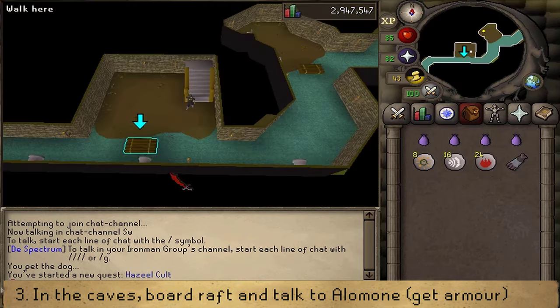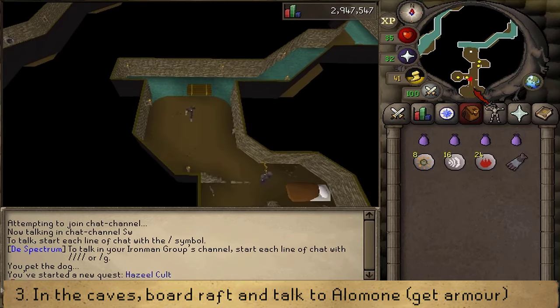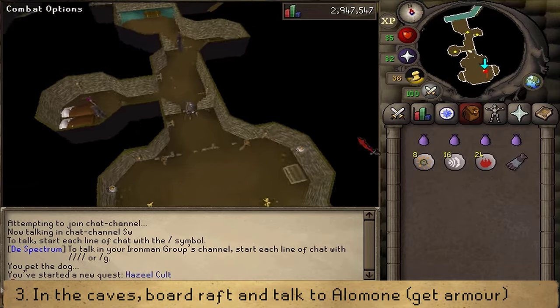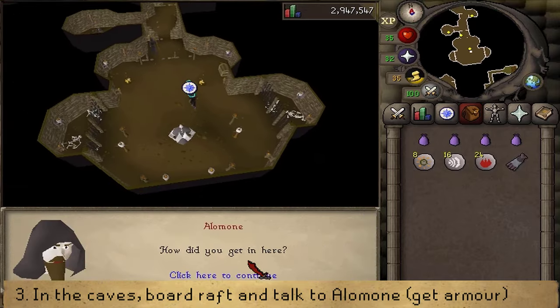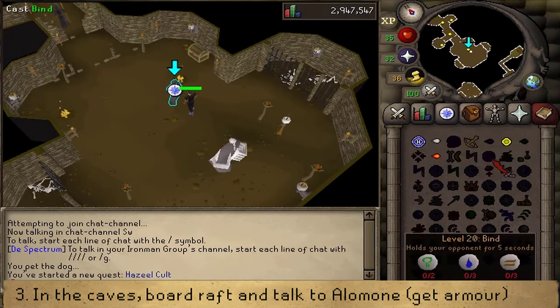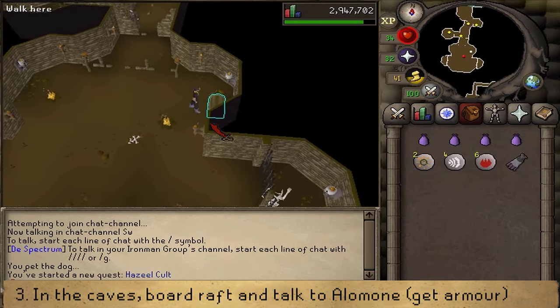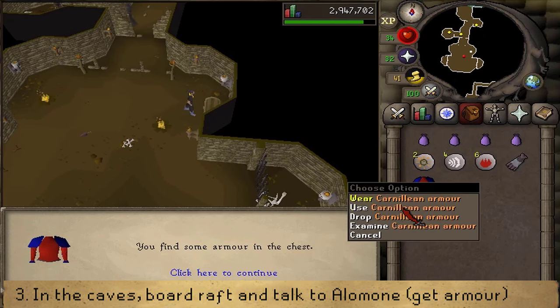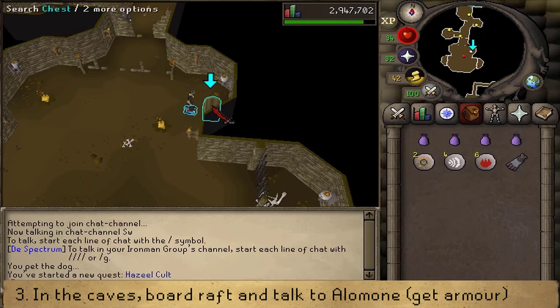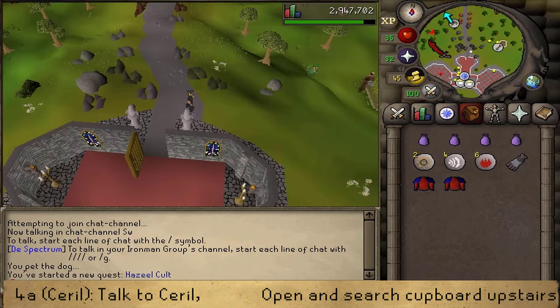Click on the raft to board it and make your way to Hazil's cult. If you've decided to take the combat route, talk to Alamone and then defeat him — his max hit is only two. If you're on the non-combat route, you'll simply need to talk to Alamone. Once you've defeated the combat level 13, search the eastern wall to find some armor. If you want some for yourself, you can drop it and search again for more. Then teleport or use the raft up north and make your way back to the quest start at Cornelian's Mansion.